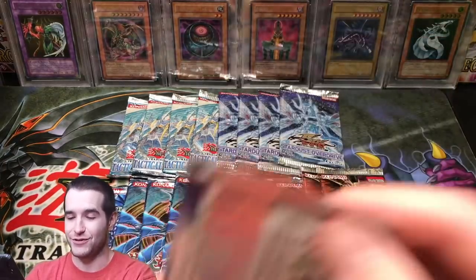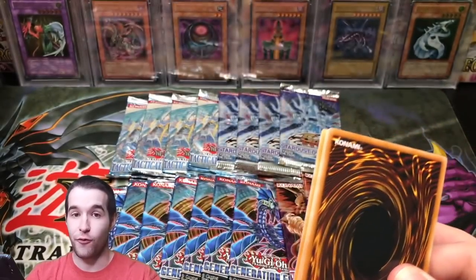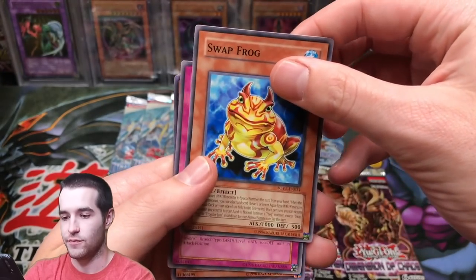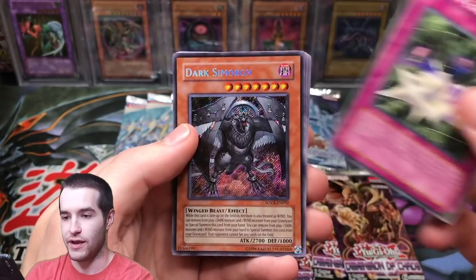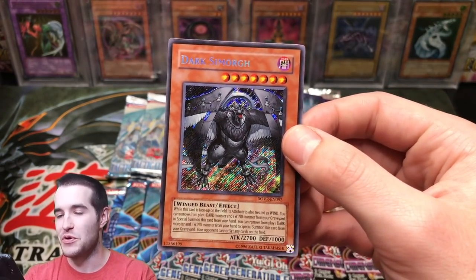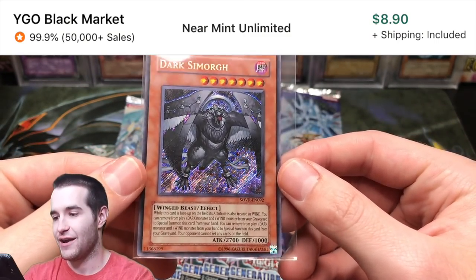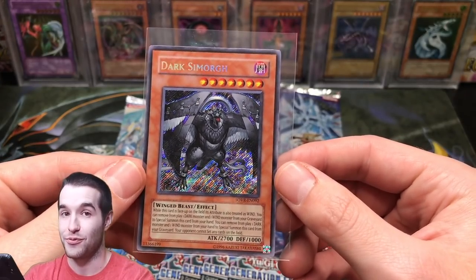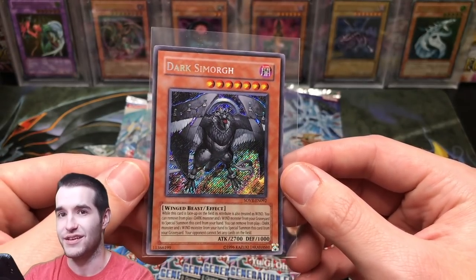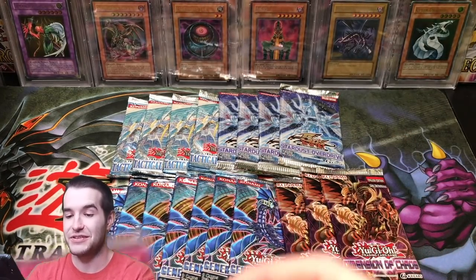We actually have five Stardust Overdrives in this video because I had 13, so I did four in the other two but now we have a fifth for this one. Here we go — Swap Frog, a nice common. This one's pulling away from a spider egg. Secret Rare — Dark Smorg, however you say this guy, the bird guy. Wow, I don't know what kind of value this card has but it's definitely pretty awesome. Secret Rare from Stardust Overdrive — our first secret rare of the series I think, actually. That's a good start, Stardust Overdrive.